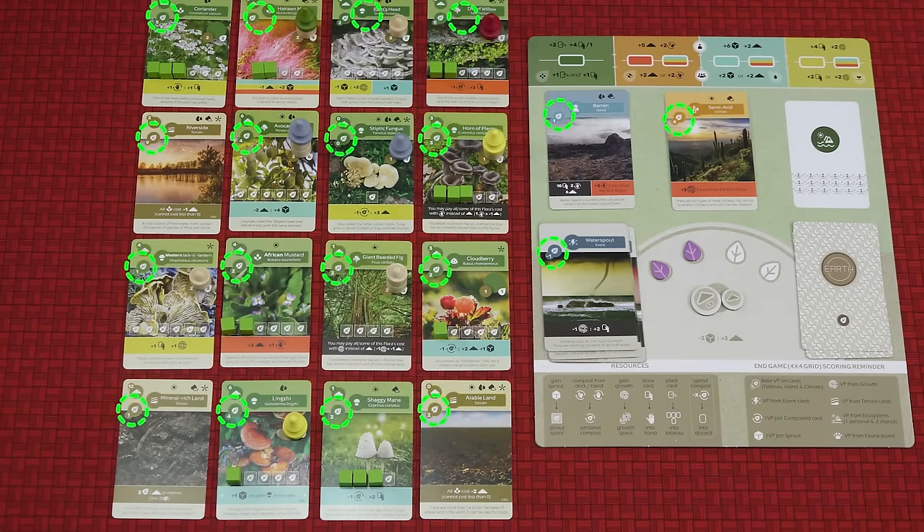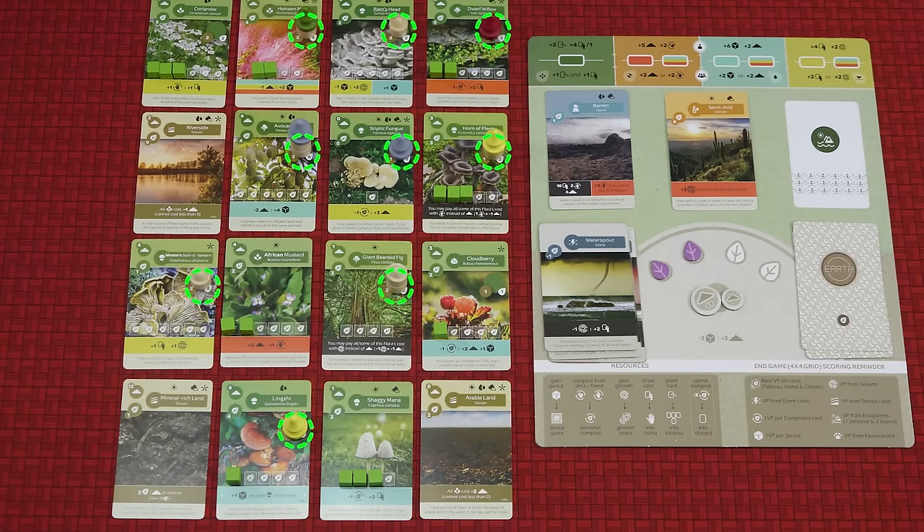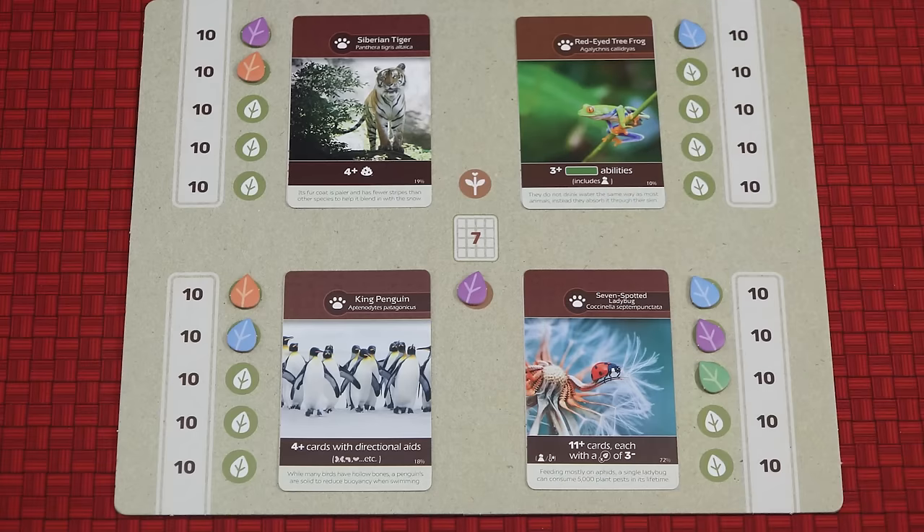You will gain points from cards that you have played, your trunks and canopies, your sprouts and your compost. You will also gain points for each of the fauna cards which you met the criteria for, and for being the first to complete your island. The player with the most points wins.